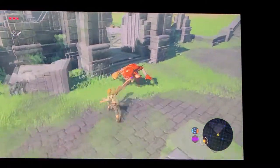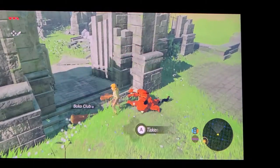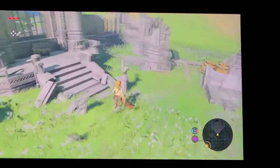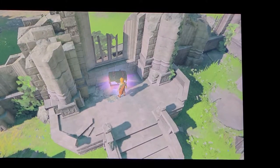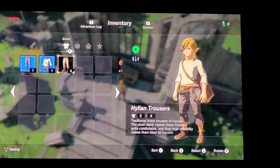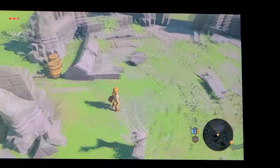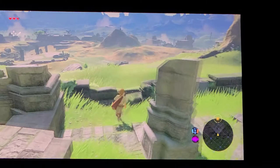There's another guy here. Oh, we got him. Another one — another Bokoblin horn. Oh, is that another chest? Yes it is. Let's see what we got — Hylian Trousers. Oh, that has a higher defense. So we're gonna equip that. Looks good.